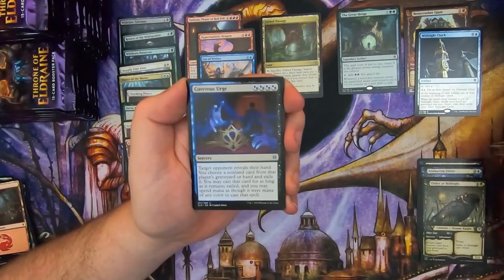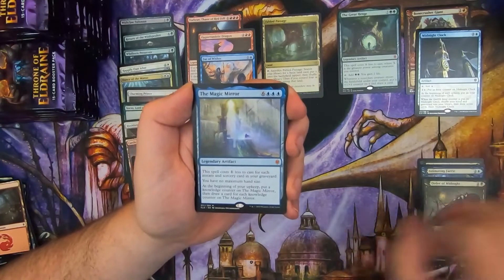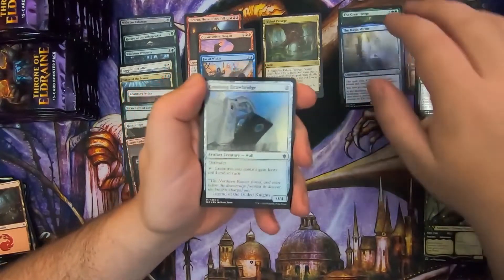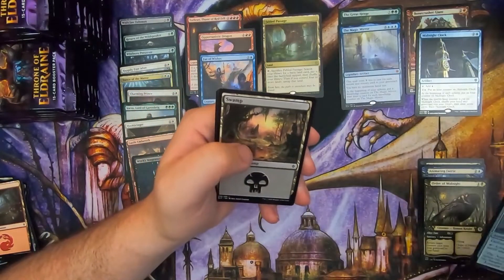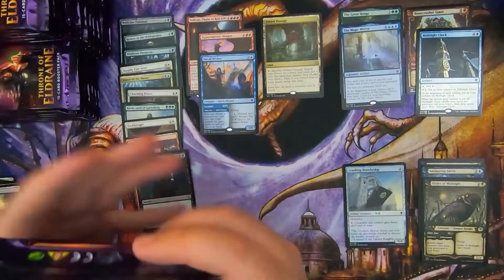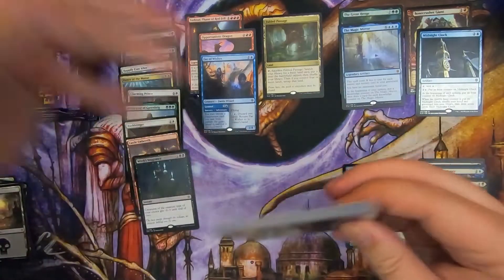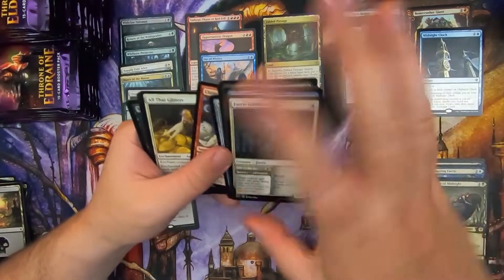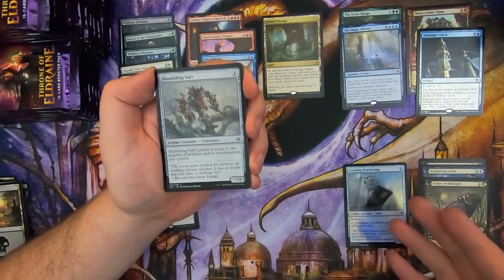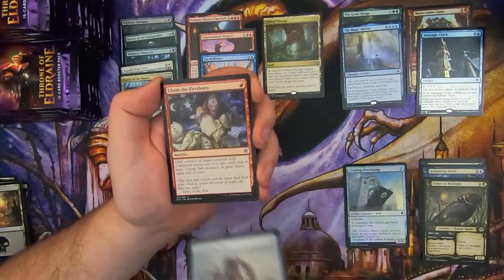We've got a Specter's Shriek, Covetous Urge, Trail of Crumbs, and the second mythic from the box — the Magic Mirror. Magic Mirror on the wall, who is the fairest of them all? This is our first normal foil out of this box — that's kind of funny. The foil count's supposed to be quite a bit higher, right? About 12 foils per box is a fair number, but it's just interesting to see we've only gotten three foils so far and we're halfway through. Two of the three foils we've gotten are rare, so you can't really complain.